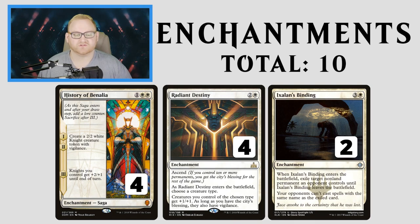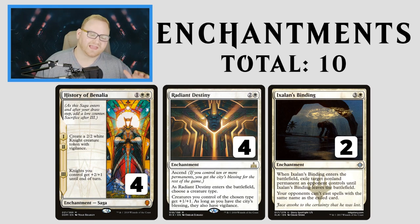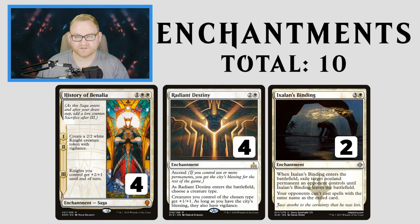History of Benalia is basically another creature producer — a 3-mana enchantment saga. Chapters 1 and 2 each create a 2/2 white Knight creature token with Vigilance. Chapter 3 gives knights you control +1/+0 until end of turn. A turn 5 or turn 6 History of Benalia chapter 3 activation normally ends the match unless the opponent deals with History of Benalia or our board state, creating a really fast clock for our creature-based strategy.